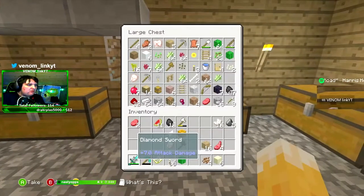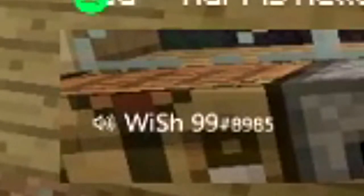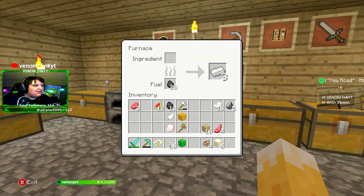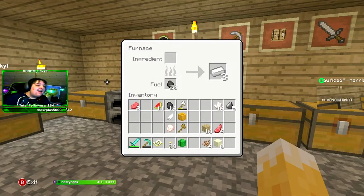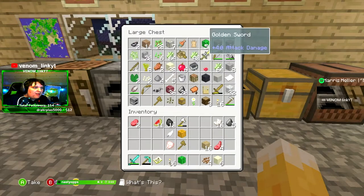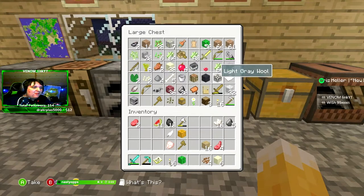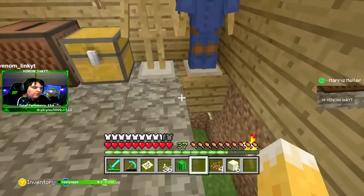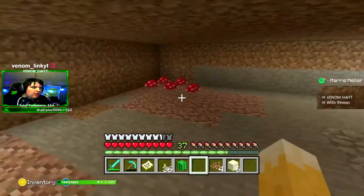I had an orange chest, all that redstone. Remember how lapis did like nothing back then — we just collected it. Look at the old furnace GUI! Holy crap, we had gold. Oh my god, this was a trap chest back then — I can tell what's down here.